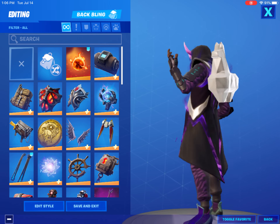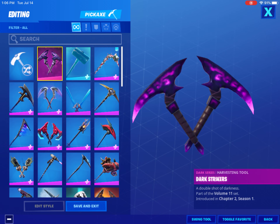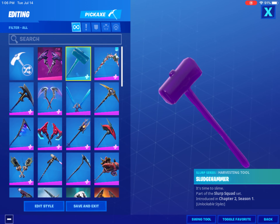That's it for backblings, so let's move on to the pickaxes. Starting off, the Dark Strikers just look cool — they've got a nice little animation. The Sludge Hammer with purple looks really good.